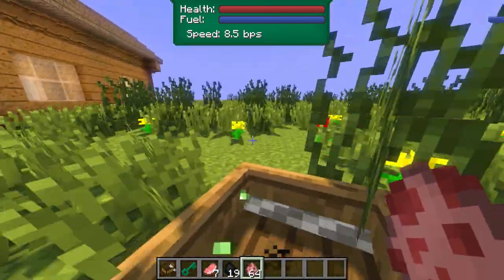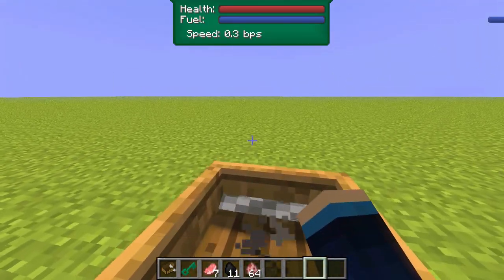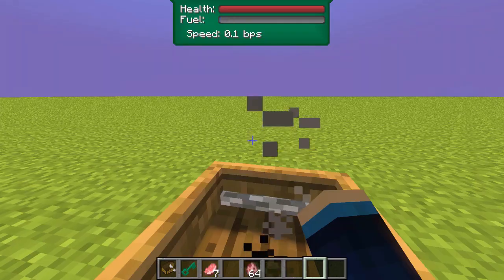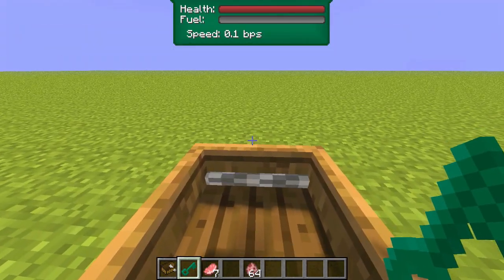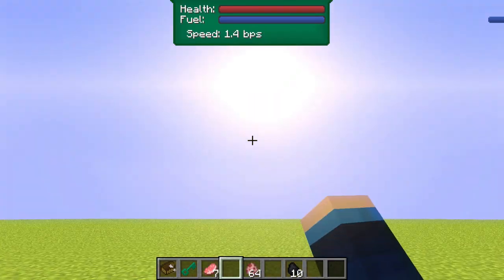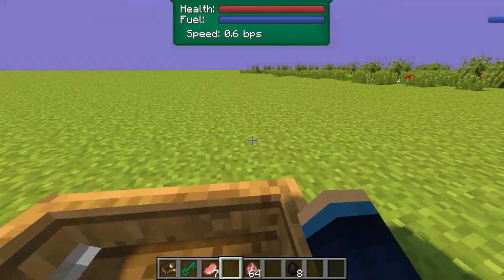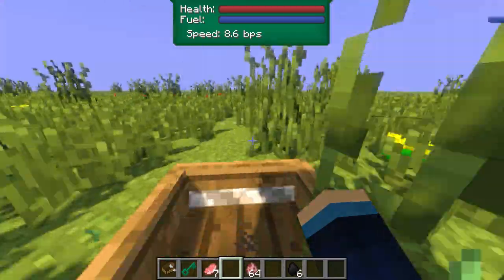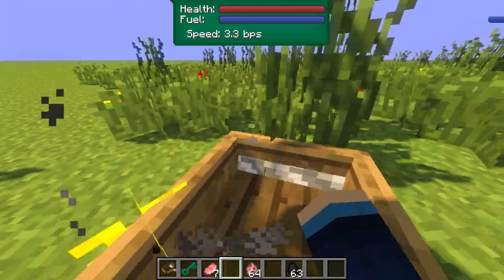There's actually a lawn mower inventory — to access it you press left control and then right-click. You can see there's a cargo hold and a fuel slot. The fuel slot doesn't work unfortunately; it doesn't take the fuel out of that slot, so you need to keep coal in your regular inventory instead. But in the cargo hold you can see seeds, because when you destroy grass the seeds accumulate directly in the lawn mower's inventory rather than being dropped on the ground as normal item drops.